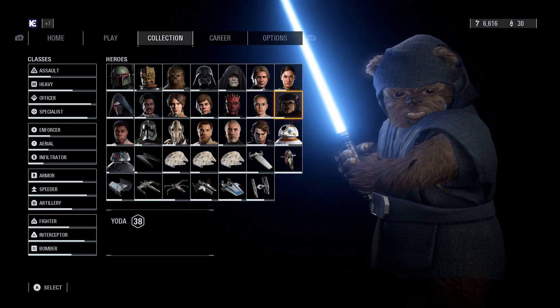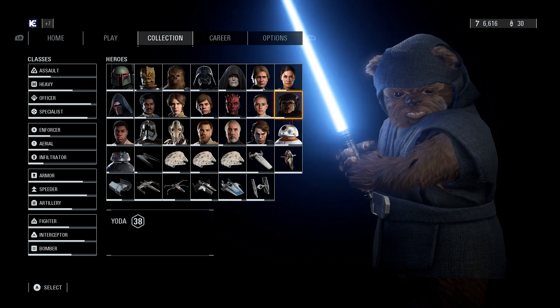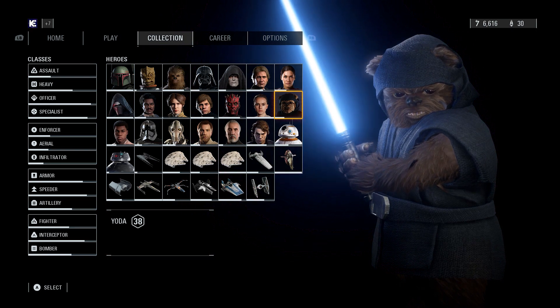The description of this mod reads: replaces Yoda with the unidentified Ewok Jedi, featuring custom lightsaber hilts in blue blade, as well as an alternate Sith Ewok file with custom portrait.